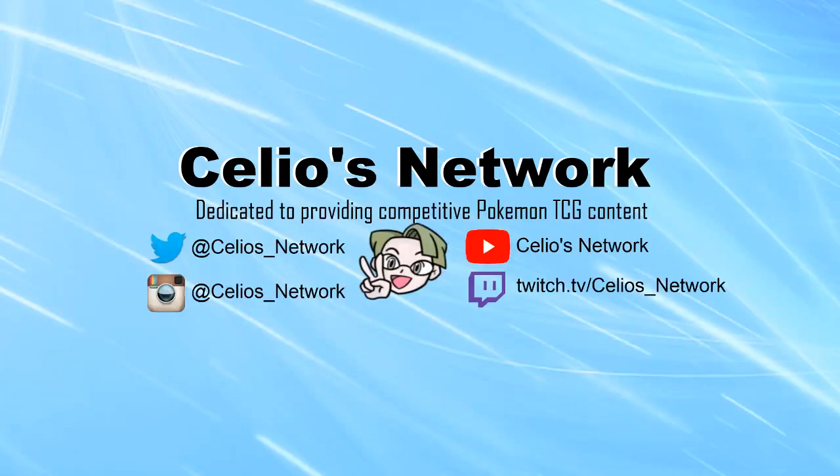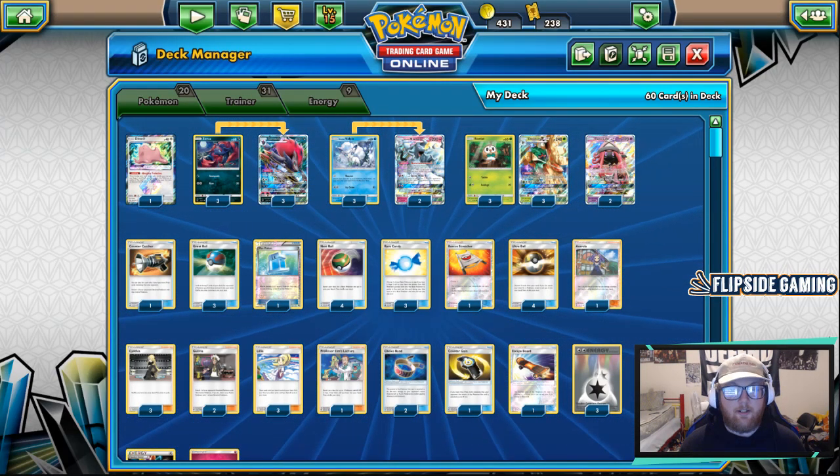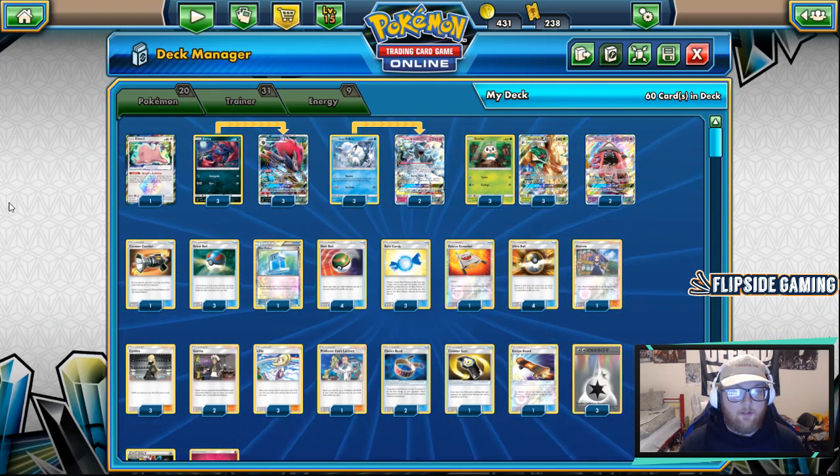What's up YouTube, welcome back to Seelios Network, the channel dedicated to providing you with competitive Pokemon TCG content. Today we're looking at Zoroark Decidueye Alolan Ninetales GX, using the new Alolan Ninetales GX from Lost Thunder.